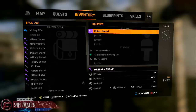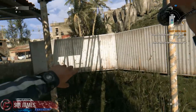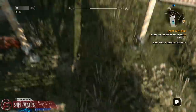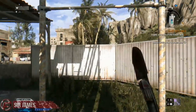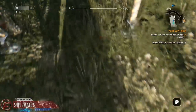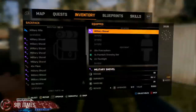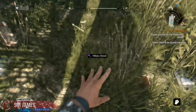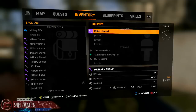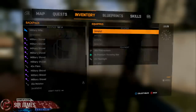Let me go ahead and do this a few times to show you what I'm talking about. Alright — throw, quickly go back, drop it, pick it up. This is really simple to do because sometimes getting cash in this game can be a little bit of a pain, and this does help with that.